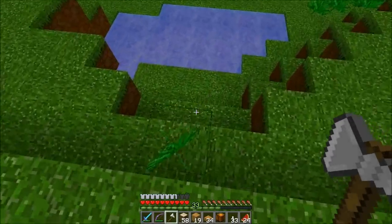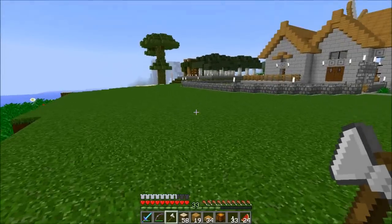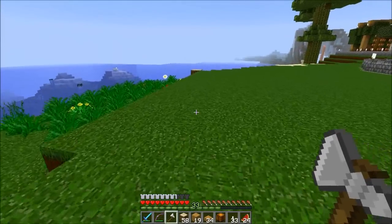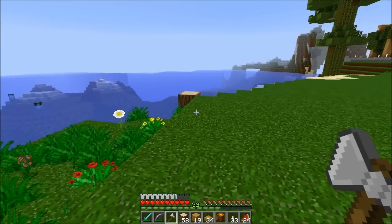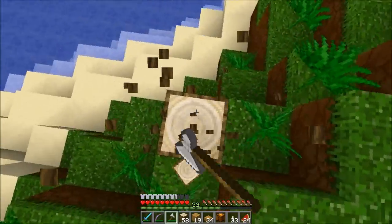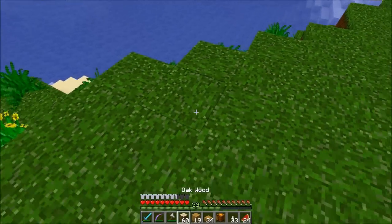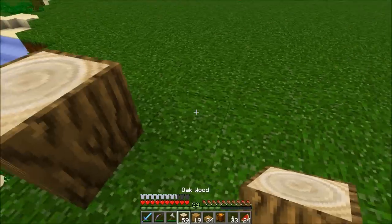I just cleared some grass and got some wheat — I dropped them somewhere in the water. We're going to start building here. As you can see, I marked a couple of blocks because I'm thinking of making it hang on the cliff a little, but I don't want it too much hanged, so I'll bring it inside a bit.